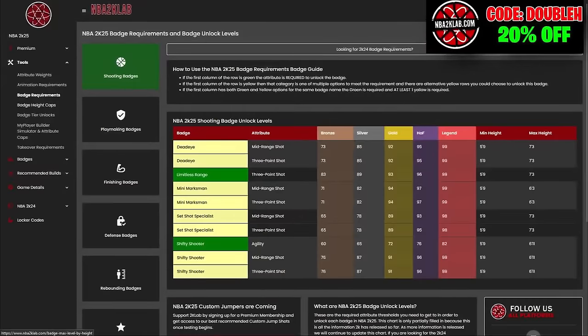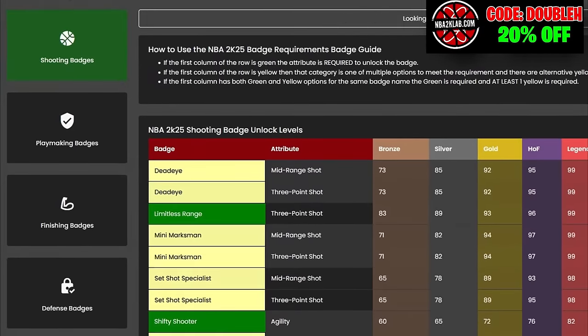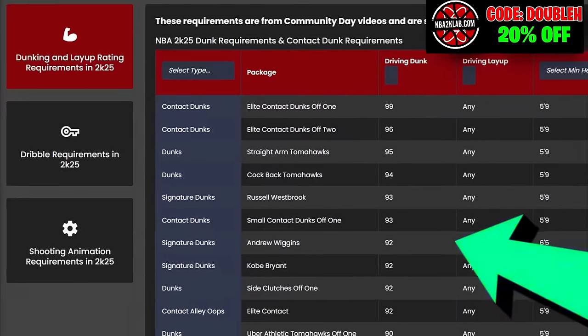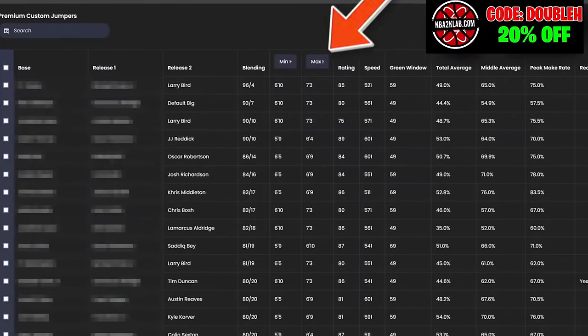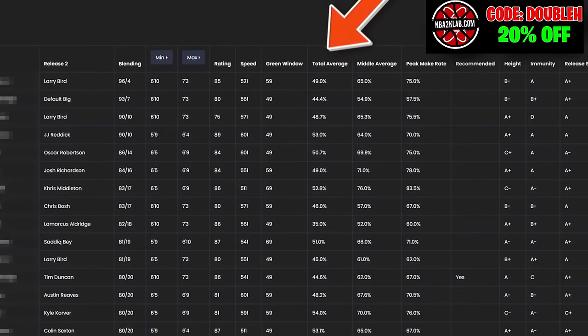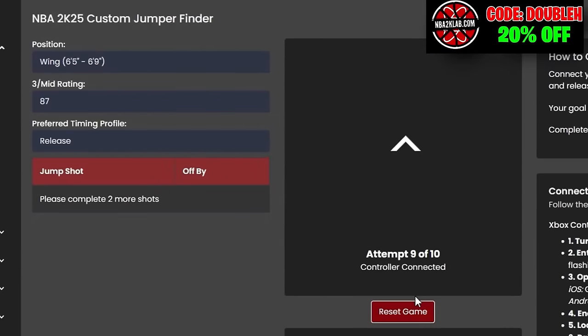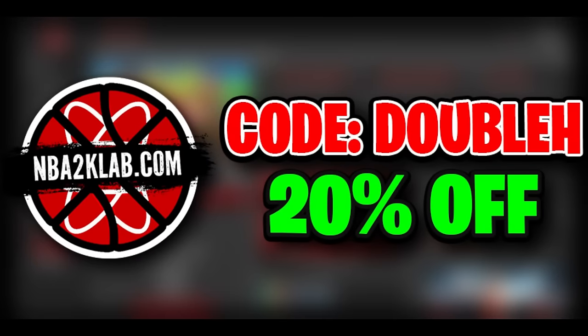Speaking of making builds — if you want to make your own best builds, 2K Labs has attribute weight requirements, animation requirements, badge requirements, badge height caps, and badge tier unlocks on their website. They have every single animation in the game and what rating you need to get them. There's even a custom jumper finder where you can plug in your controller and it'll recommend your own jump shot depending on how you time your button. Go to 2K Labs, use code Double H for 20% off — link in the description.